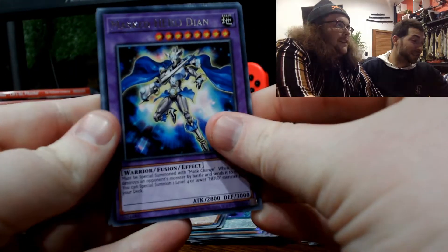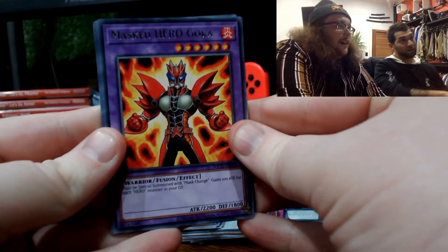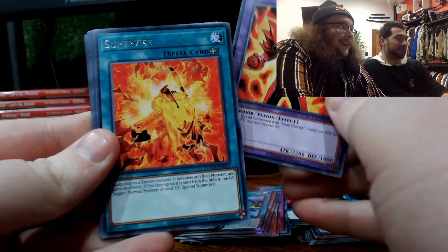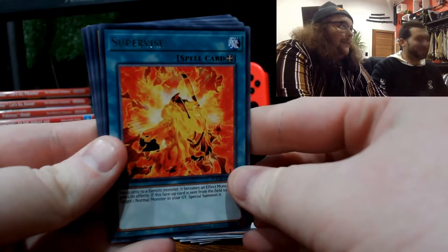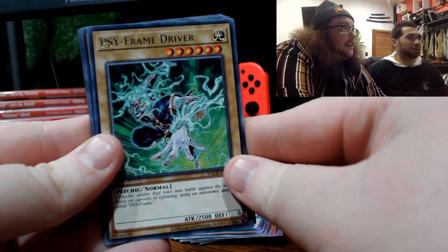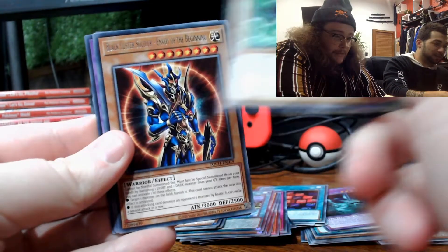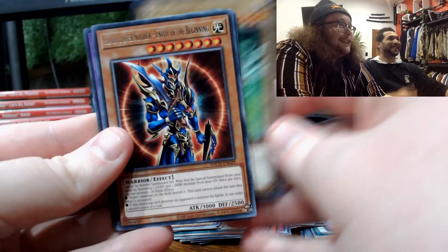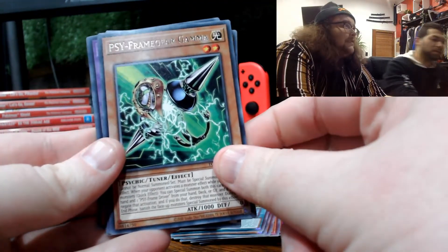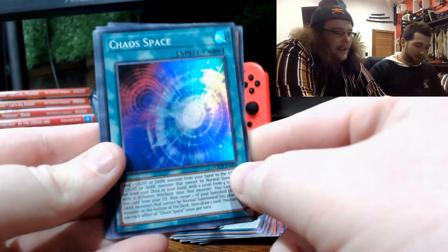Here we start off with the D-N again. We've got Masked Hero Goka — that looks like Goku, he's got a similar name, he's doing the Super Saiyan. Sci-Frame Driver — that's a bit of a weird looking card, he's kind of chucking down some chakas or something. Black Luster Soldier. Framed Gear Gamma. Chaos Space. Chaos Zone — that's a lot of chaos.